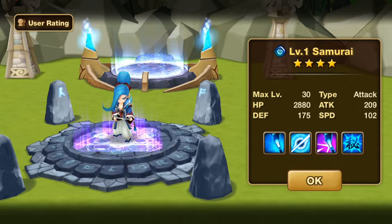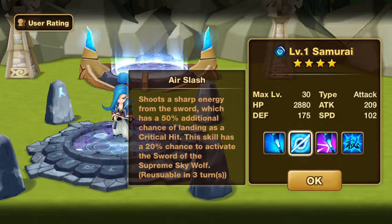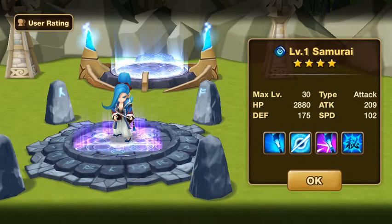So there are a couple of ways you could rune this monster. If you want him to just do a lot of damage, do the Rage/Blade combination — max out his crit damage as much as you can. Go attack percentage on slot two, crit damage on slot four — only because he gets the 50% crit rate bonus from Air Slash — and then attack percentage on slot six. You could also do Rage/Focus runes if you have good crit rate substats, with attack percentage on two and crit damage on four.